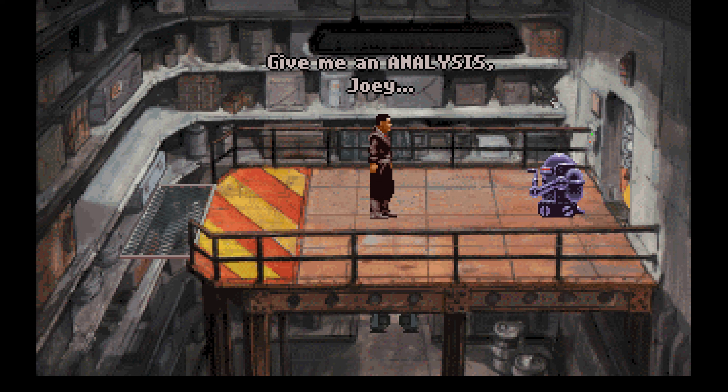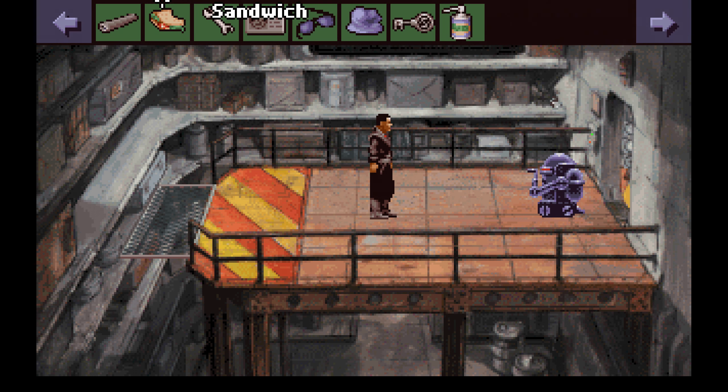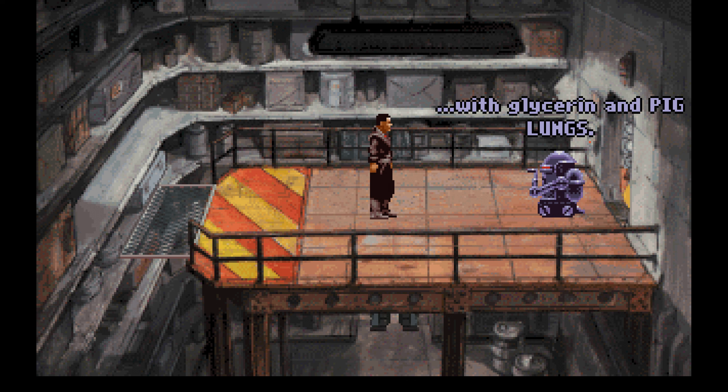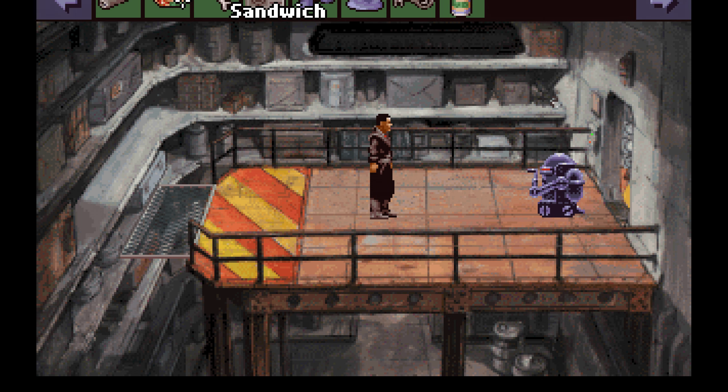Give me an analysis, Joey. It's a metal bar. What sort of metal? It's an alloy of iron and carbon. Not every conversation is going to be a joke, but sometimes you'll get some funny stuff. Give me an analysis, Joey. It contains flour, water, vegetable oil, salt, egg, garlic — with glycerin and pig lungs. Oh, disgusting. Well, if you've ever eaten a hot dog, you've eaten worse.